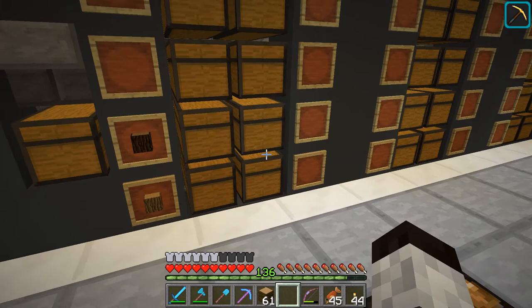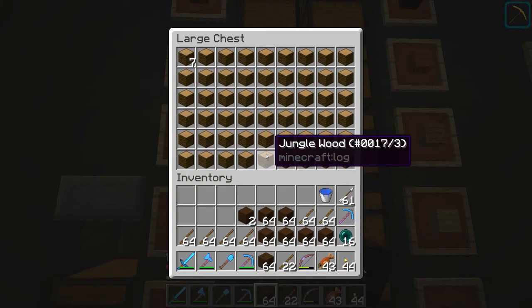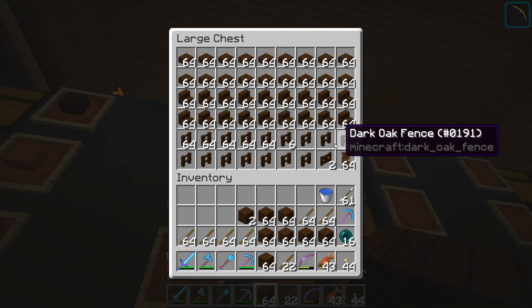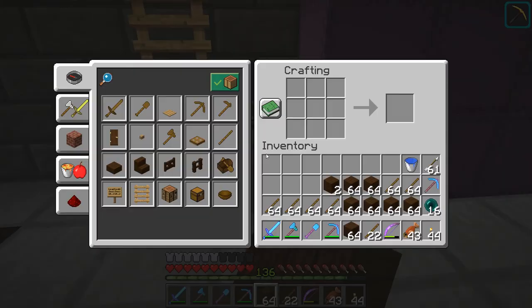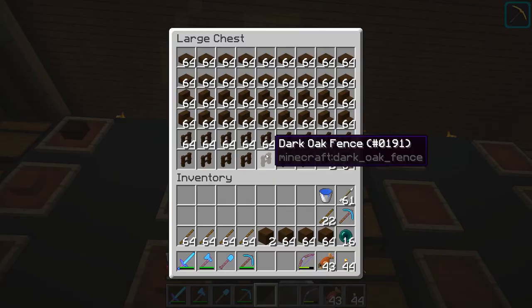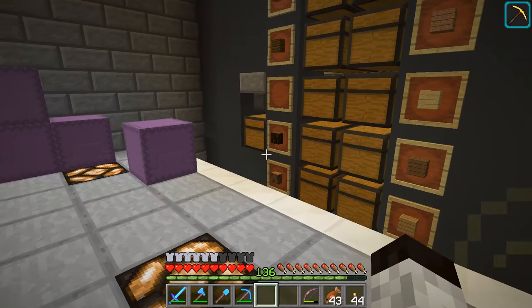Most of the wood is in place. I don't have a lot of oak, I've got a lot of spruce, and I don't have any birch logs — though I have a lot of birch planks from the mansion. For dark oak I need more resources. My layout for wood: actual logs, then planks, then slabs, stairs, fences, a stack of fence gates, a stack of doors, and then the rest I don't really need. That's how the wood section is set up.